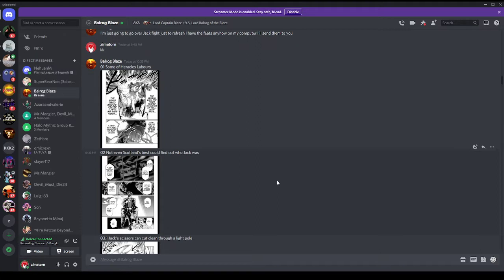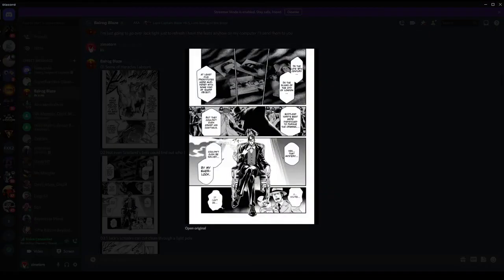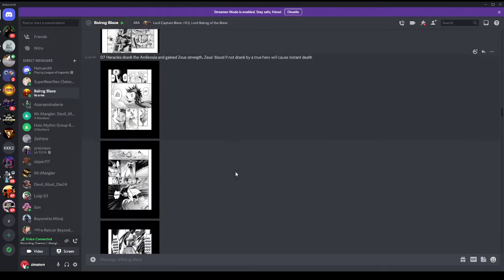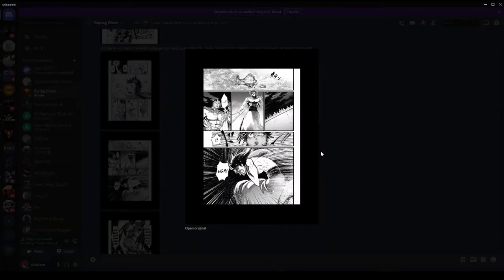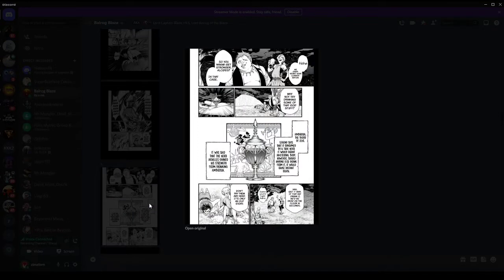The series does embellish some events but truly goes into the history of most characters. That's some context for Hercules' labors being done in base form. Moving on — in Hercules' backstory, we find out that Hercules drinks a substance referred to as Ambrosia, stated to be the blood of Zeus, which is supposed to give you his strength.